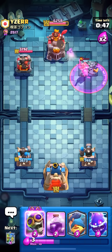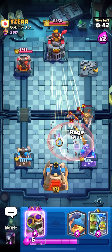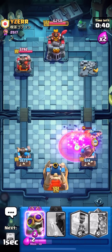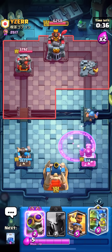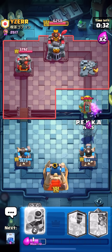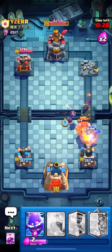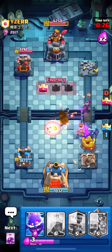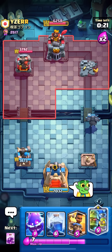Kind of a bad Lightning — I thought the PEKKA would switch onto the Prince after he placed it down, but it's okay. E-Spirit — yo yo yo, chill! Oh my god — the Arrows on the E-Spirit is killing me today. The first guy of the video also did that. I'm fried — this guy's just predicting me left and right. Two-tower game — not necessarily bad but it didn't have to be.